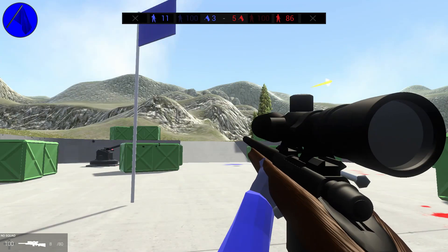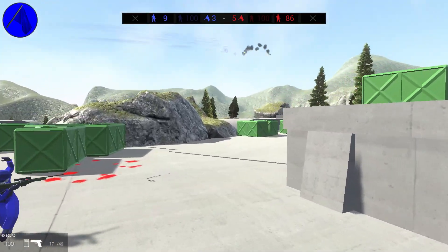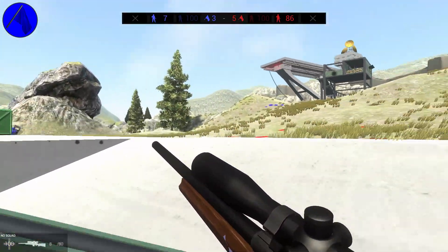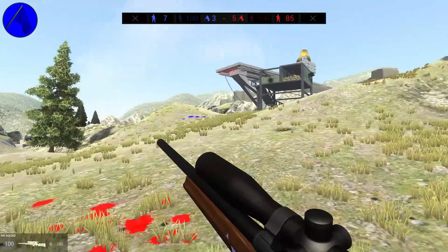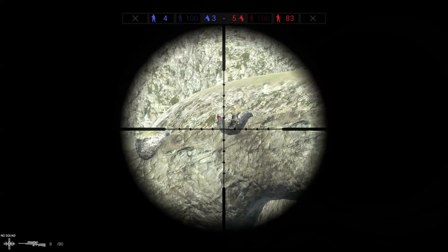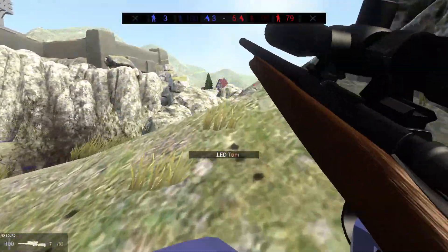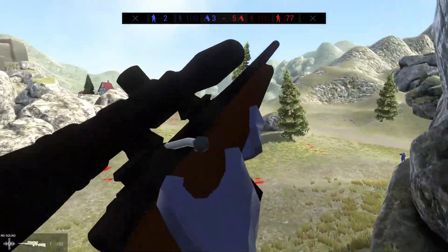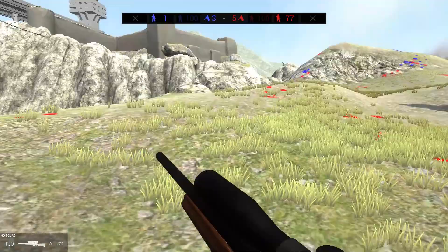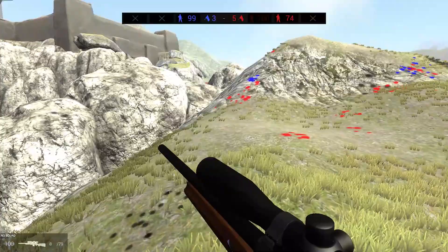We're going to utilize the old R700 Huntsman, baby. A classic. I think this one might be a little bit better than the other one — the other one gave me funky vibes. The vibes were off. It failed the vibe check, if you will. And boom — that's such an easy clap. You can actually see the tracer round in this one, unlike the other one which was apparently just non-existent. So it was impossible to judge what you were shooting. This is a lot better.